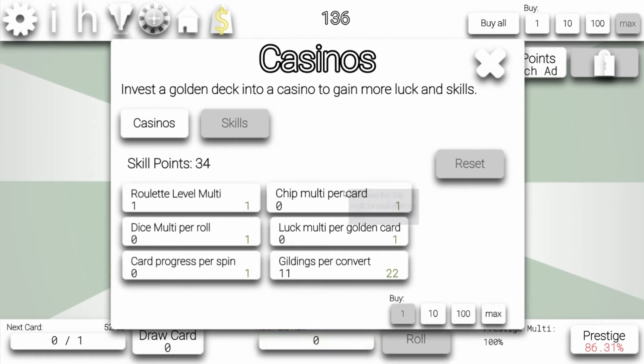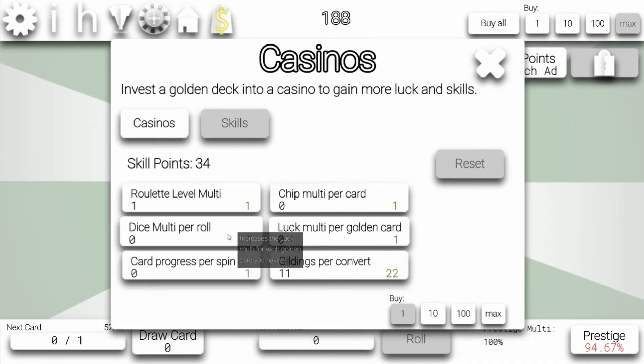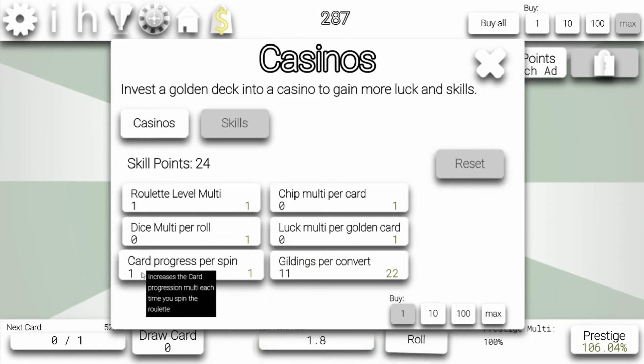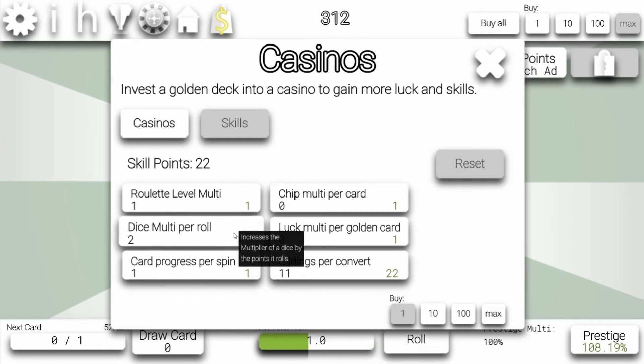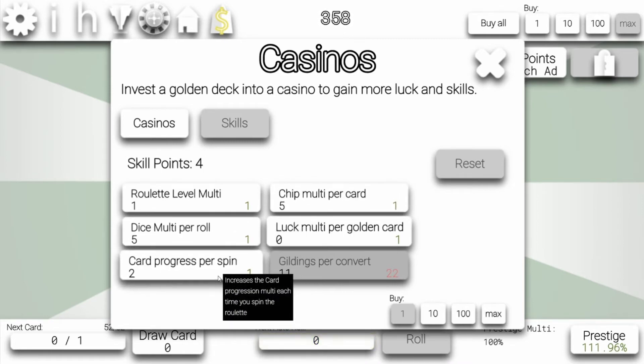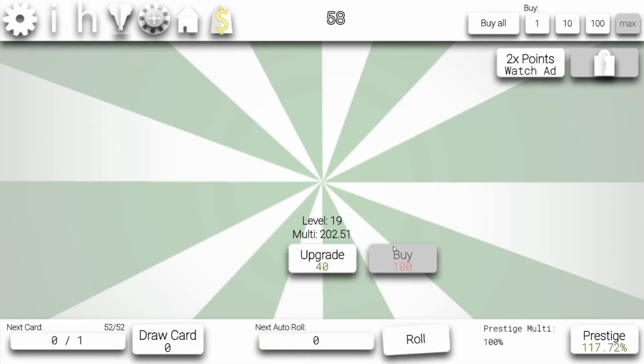Increase the chip multi for each card you have — I don't think we need that many chips. Increases the luck — no, we don't need luck. Increases the multiplier of our dice by the point it rolls — that's worse than it sounds. Card progression — that's basically the best thing I can do. Let's pump that, upgrade that a bit, and then upgrade this again. I think that's good, I think we're good with that.